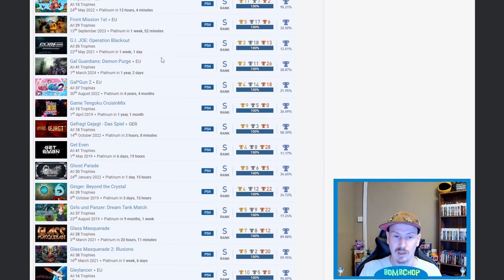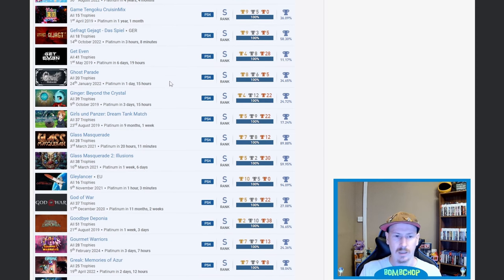GI Joe: Operation Blackout — very nice, only 13.01%. Gal Guardians: Demon Purge — I was looking at this literally yesterday. The game looks everything I love but I don't own it, planning to pick it up at some point. Gal Gun 2 — very nice, four years and four months on that one. You've definitely gone back to it. I think it requires a couple of playthroughs. I've got the original Double Peace still in the cellophane but I've played number two.